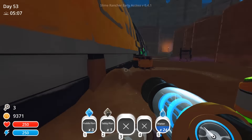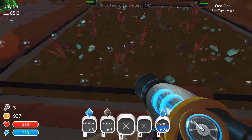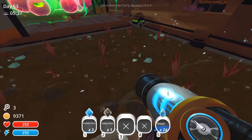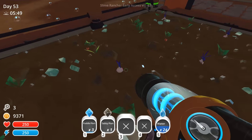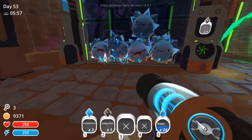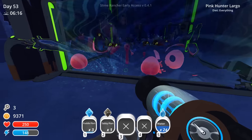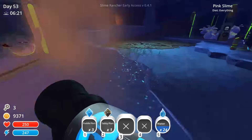I optimized our ranch so that we can really focus and get pretty far in our slime science. Each area also has its own self-sustaining food. As you can see, I have some pink radiator slimes here - the radiator's favorite food is the oka oka. Over here I have some crystal kitties, so I put the odd onions here, but I also know that they like chicken, so if I ever have any extra chickens I can feed them as well.